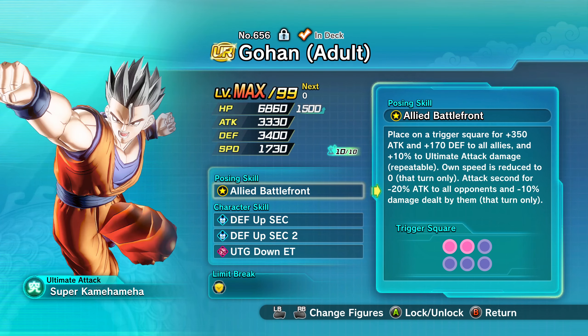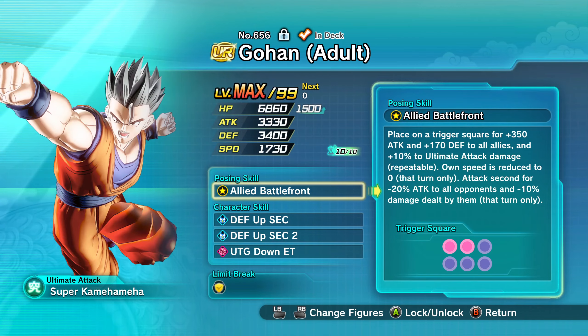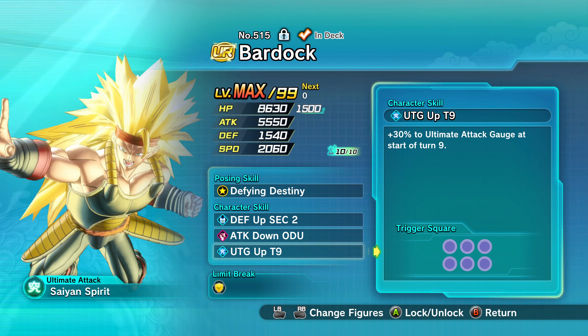Two of figure 656, Ultimate Gohan, with max investment into HP. Figure 515 — I'm not sure why you would go with this Bardock personally. I think the first Super Saiyan 3 Bardock is better, but for the sake of what this deck is trying to do, this is fine too. With max investment in HP, both Gohans have defensive second and defensive second 2, ultimate Keaton shot every turn. Bardock with defensive second 2, attack up, attack down ODU, and ultimate gauge up turn 9. Max investment in HP.